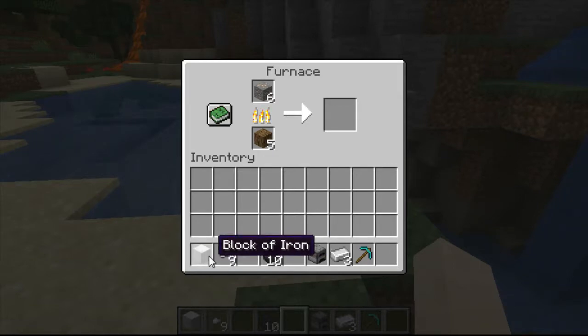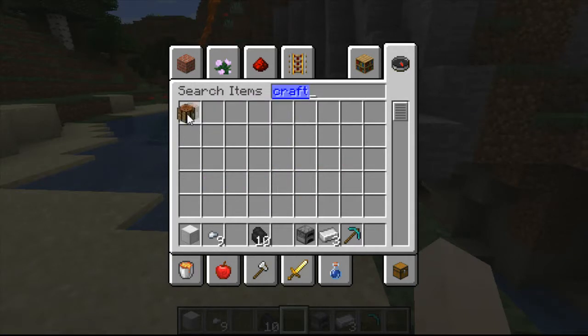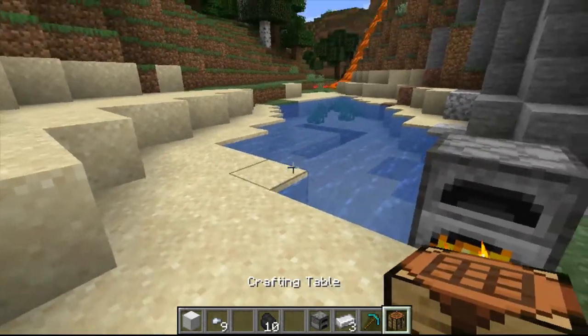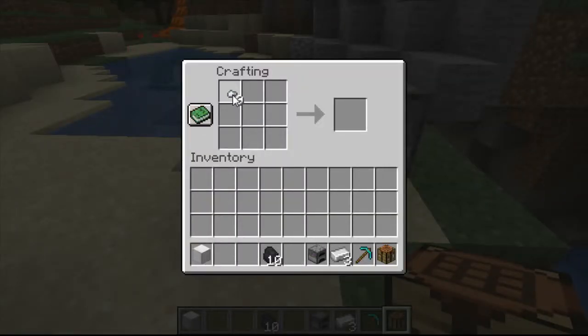Now there are a couple of other ways. For those you're going to need a crafting table and you'll need to already have the other inputs. If you take your iron nuggets and put one in each cell in the crafting grid, that will also give you an iron ingot.